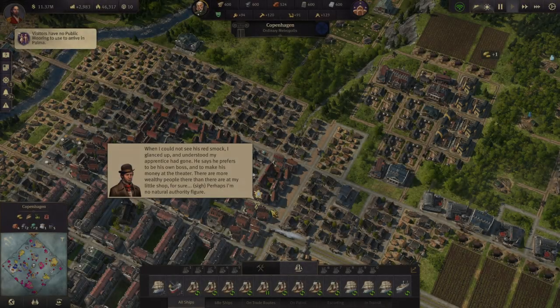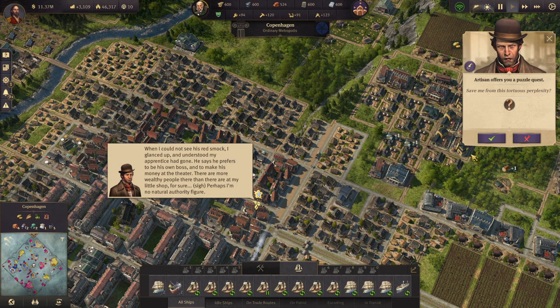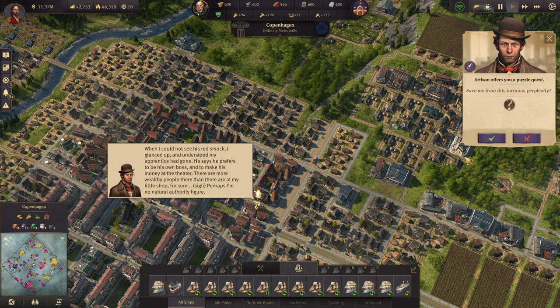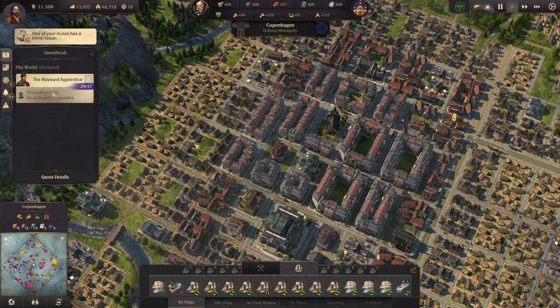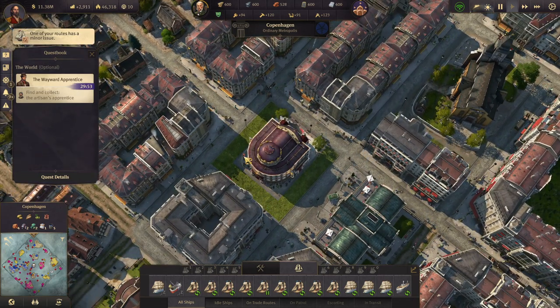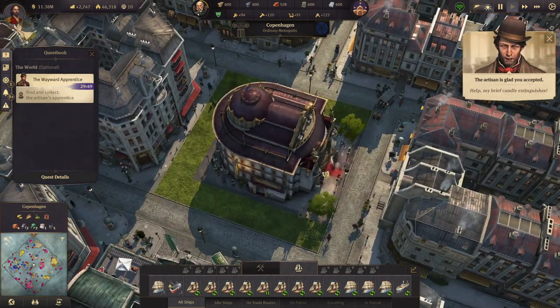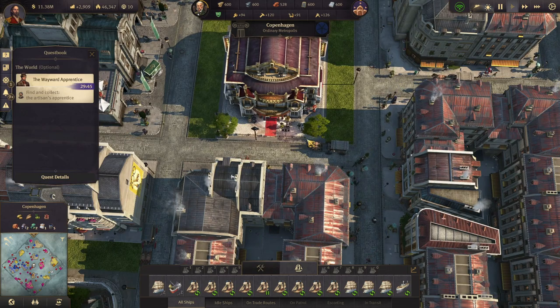Welcome back to 1800. We have a resident quest from this tortuous puzzle quest. When I could not see his red smock, I glanced up and understood my apprentice had gone. He says he prefers to be his own boss and to make business money at the theater. My brief extinguishers — where is this apprentice?